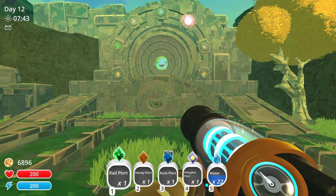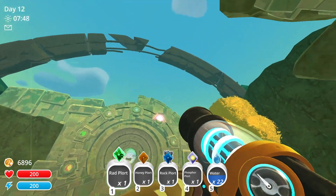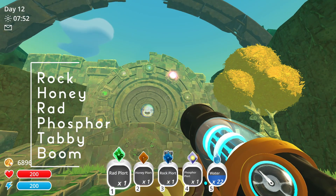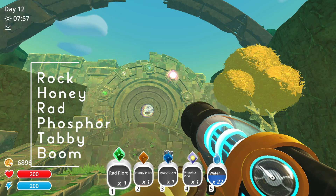You will need to bring six different kinds of plorts with you to open all of them. We already have the pink one. We also need the rock plort, the honey plort, the red plort, the phosphor plort, the tabby plort, and the boom plort.